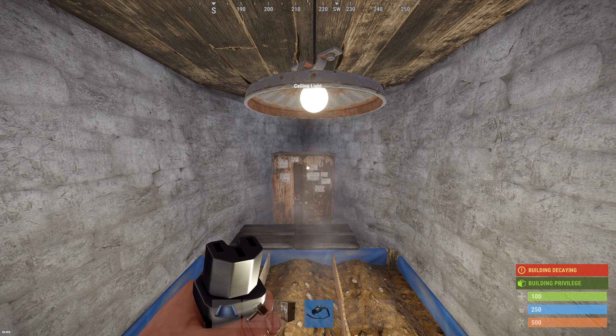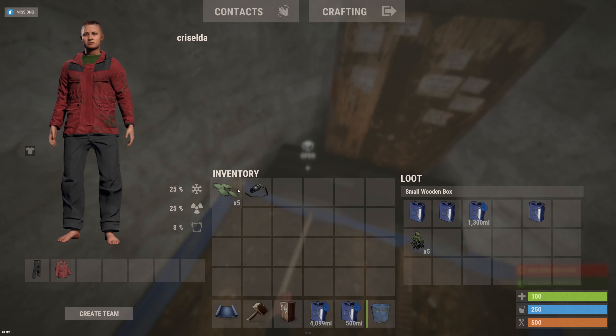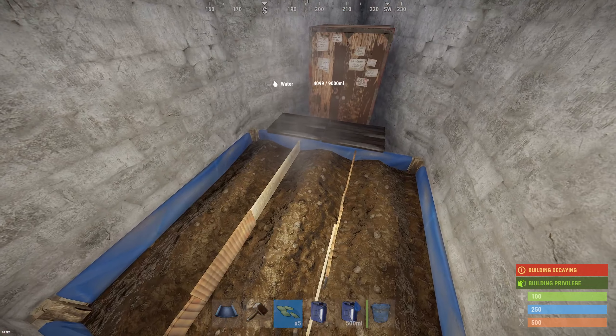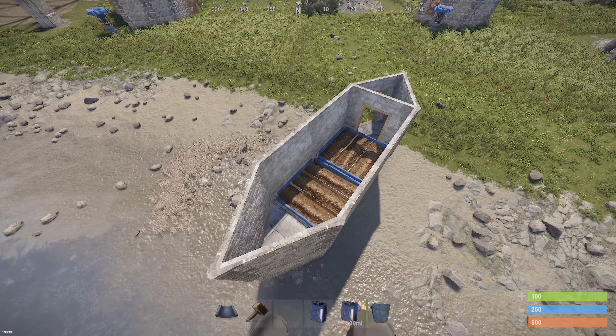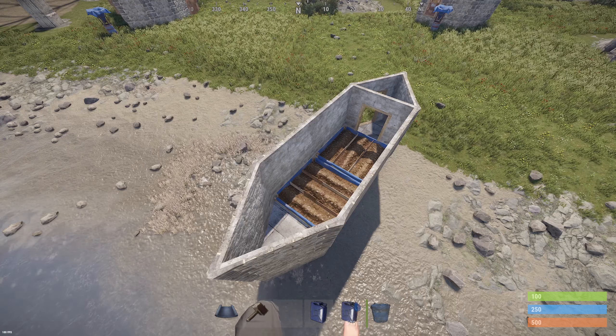As long as you have enough water, you can keep the farm running. I recommend keeping a few full water jugs in storage so you can water your plants before placing them. As a rough rule of thumb, you'll want to keep the water level above 4,000 while growing your plants. Of course, you can build the base longer for more planter boxes, but you'll need to make sure you have enough water.